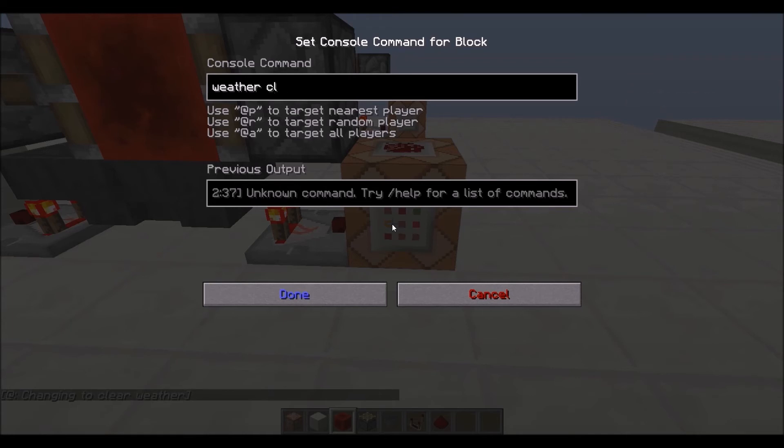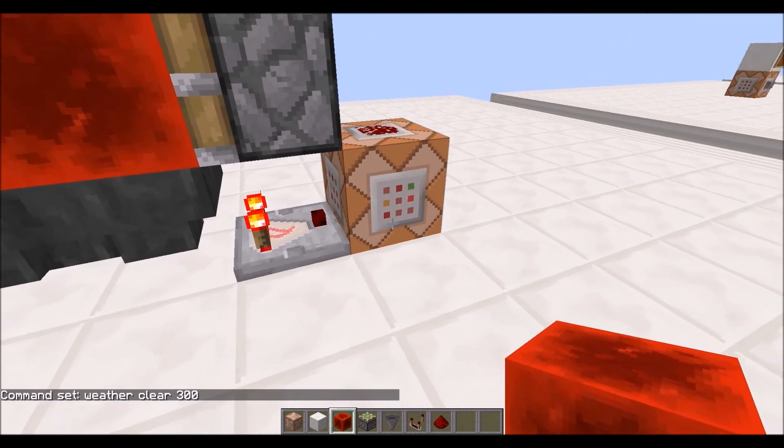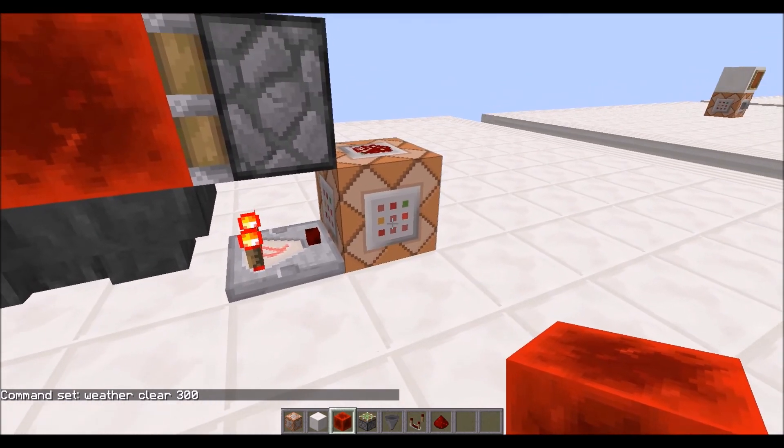In this case we want to set the weather to clear, so we'll set clear. And now we specify the amount of time that we want the weather to remain that way. In this case we want it to be 300, because that is the rough time that it takes for this command block to be activated and activated again.